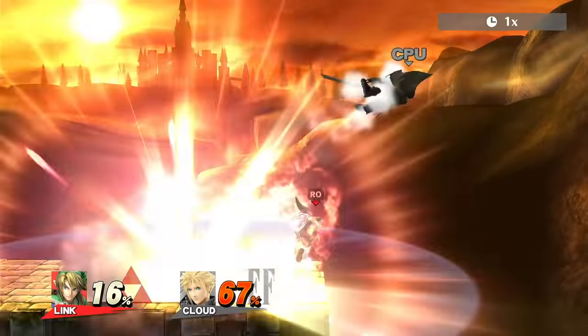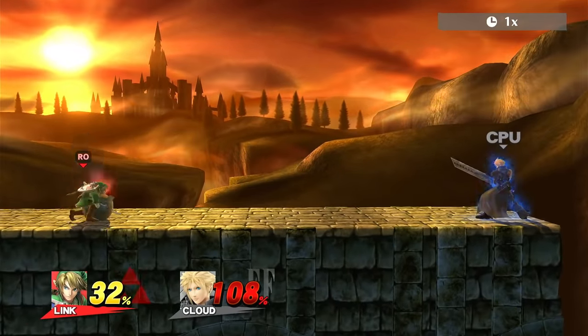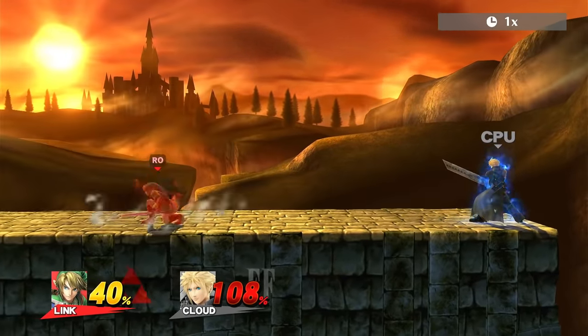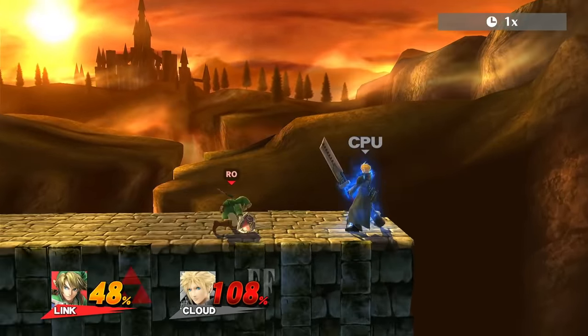I also think this just looks really funny in general, as a lot of these jumbo moves do. I'm not 100% sure if this applies to Link's regular bomb, but these bombs always self-damage you. I'm not sure why, but they also don't give you that much height in the air, if any. It's still pretty useful regardless.